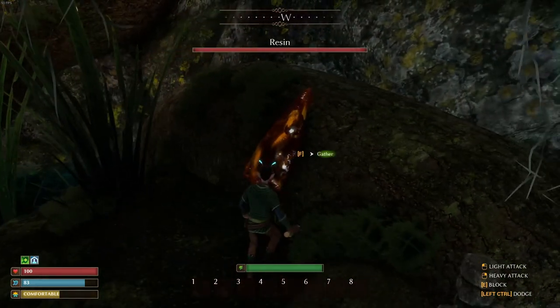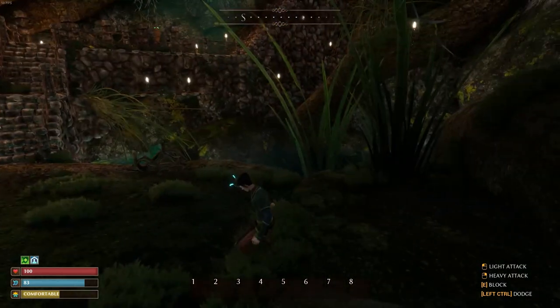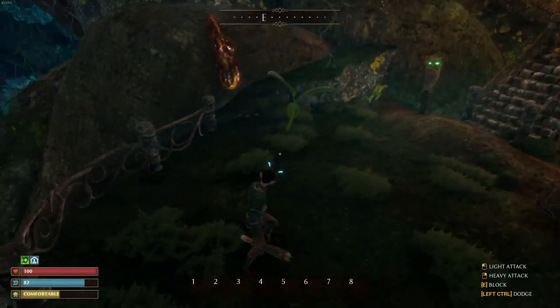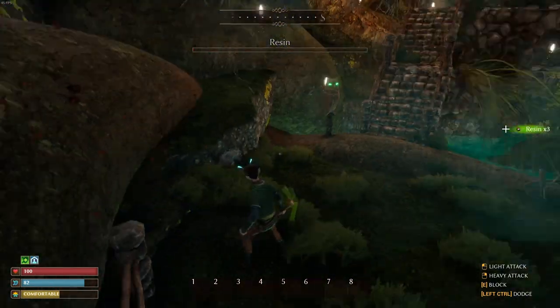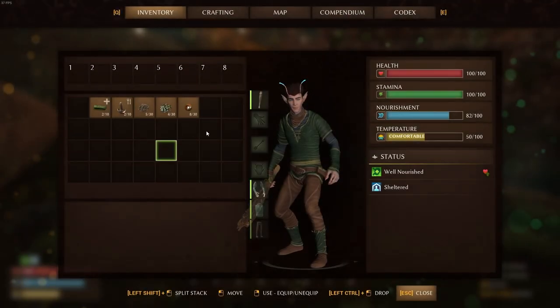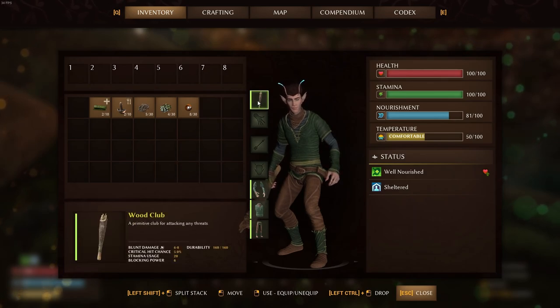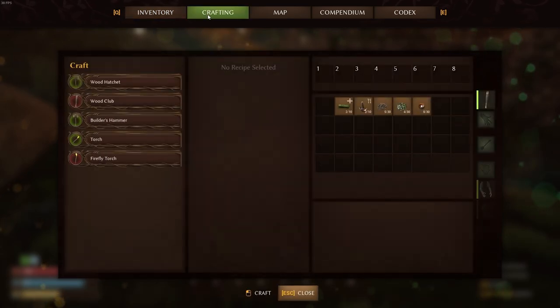The game looks beautiful. There's already been a couple of updates — this game came out on March 29th and there have already been a couple of updates. I'm just going to gather all this stuff, I'm sure I'm going to need it. Do we have a weight limit? When I equipped my club it puts it right here. All the weapons have stats — that's awesome — and they also have a durability. Crafting: wood hatchet.